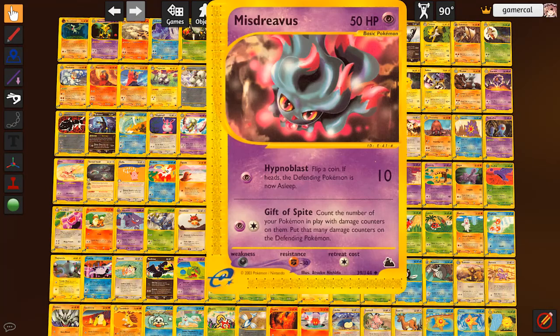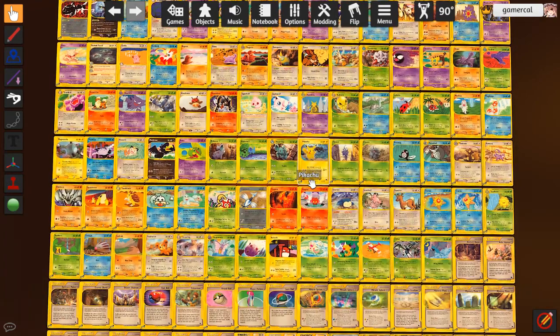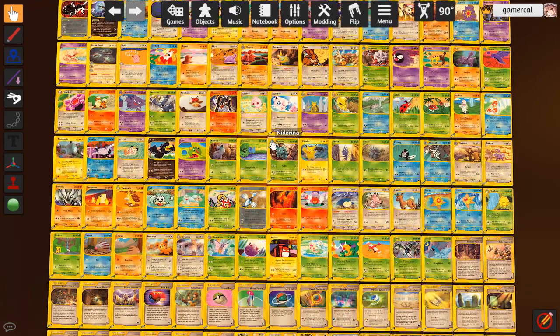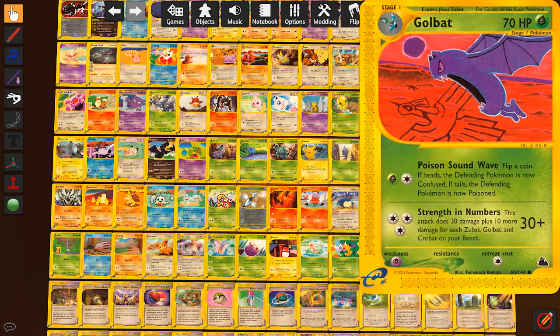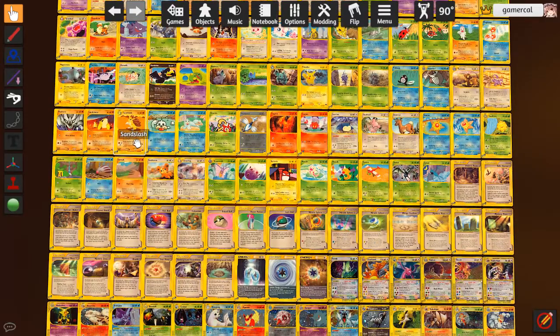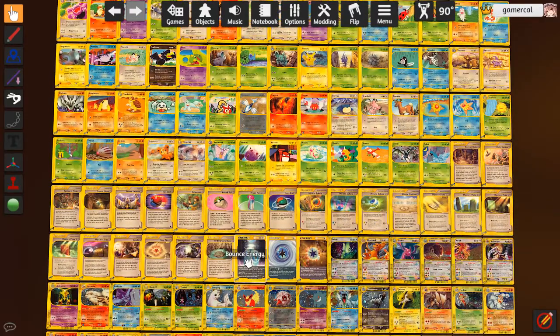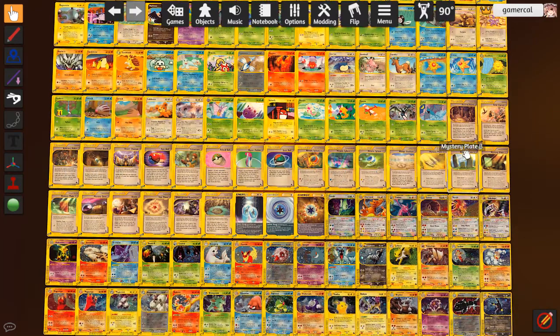Mistreavus is one that I kind of want because it would combo pretty well with the Donphan, and we got three copies off in the previous set. There's a lot of good trainers. There's a lot of good Pokemon in here still too. There's Forretress that does 10 spread. Golbat can do 60 for maxing out your bench on stuff with boost energy - that's the one from this era. Still pretty good.